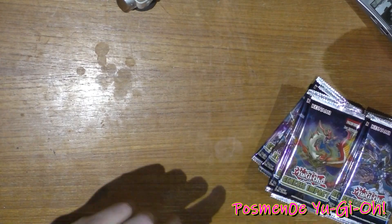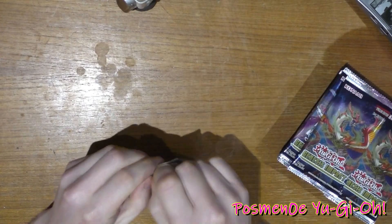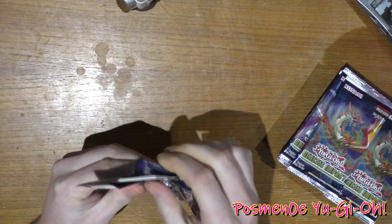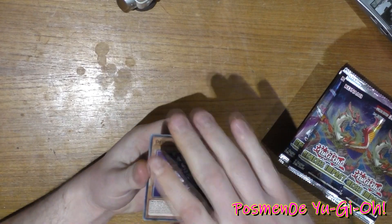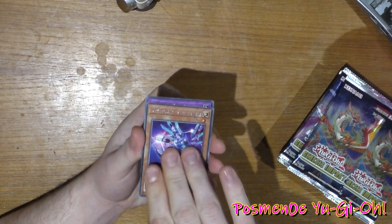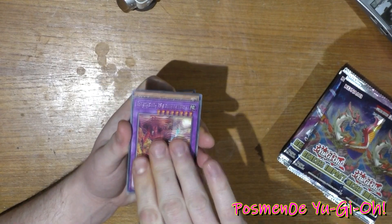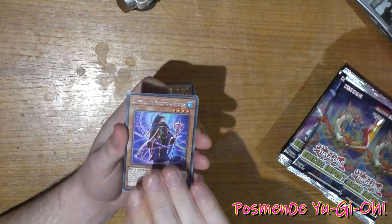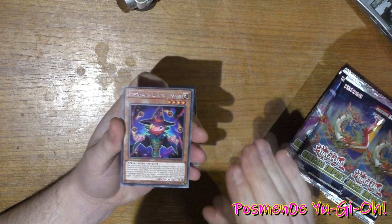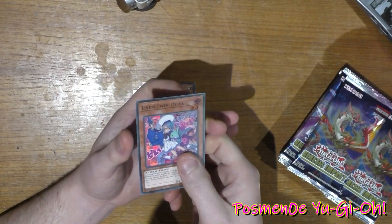Alright, roll up my sleeves a little bit. Let's start off. Diatron Beta, Invoked Magalnica — I think that's how it's pronounced — Backup Secretary, Edimon, Diatron, Performage, Diatron, and Live Tin Twin Leela.